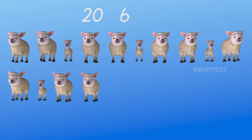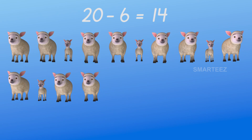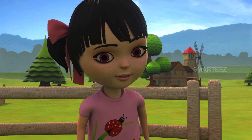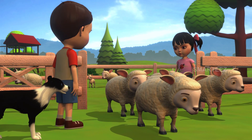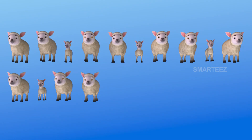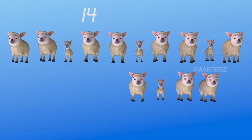The remaining sheep have one row of 10 and on the second row: 11, 12, 13, and 14. We had 20 sheep as two rows of 10; six left, leaving 14. Then five thirsty sheep leave to go to the pond — one, two, three, four, and five. We had 14 as a row of 10 and four; five of them left.